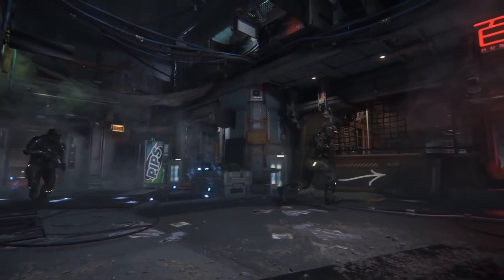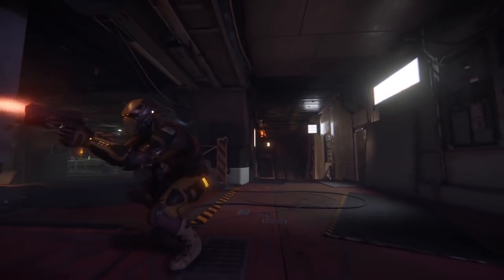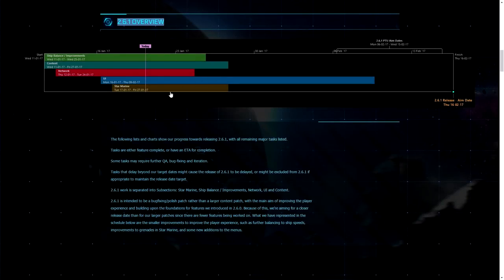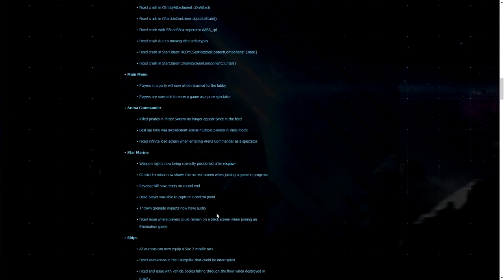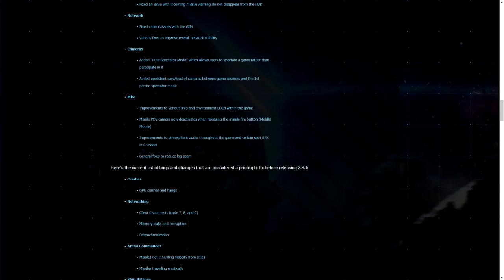The newsletter this week gave us some important information about the next few weeks of development of Star Citizen. We have an updated schedule report for 2.6.1, the next patch coming out. The plan is to have a live build out by the 16th of February, with it going to PTU — the Public Test Universe — as early as the 6th of February. 2.6.1 is intended to be a bug fixing polish patch rather than a large content patch, with the main aim of improving player experience and building upon the foundations of features introduced in 2.6.0.